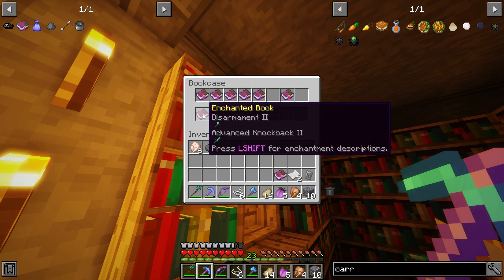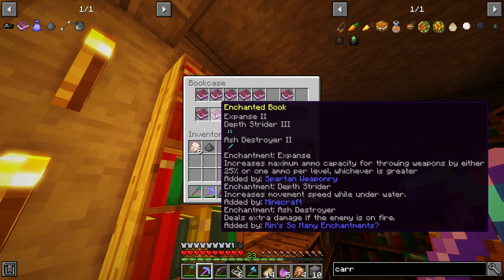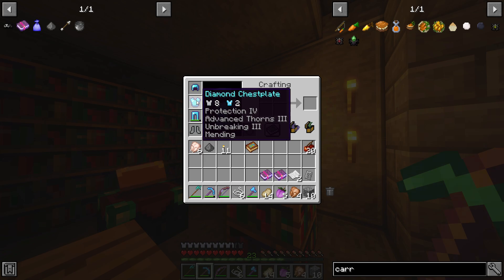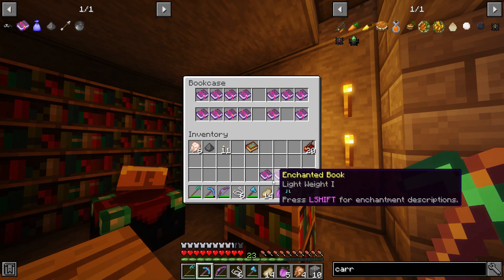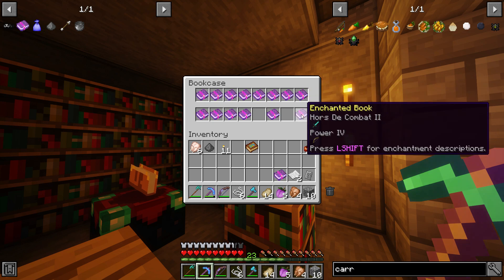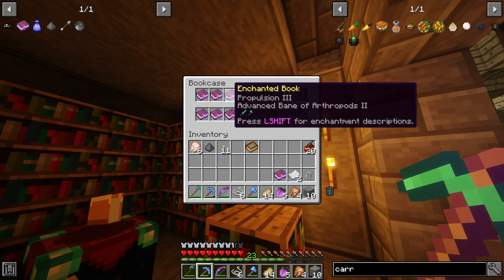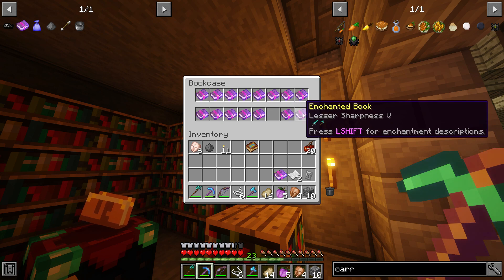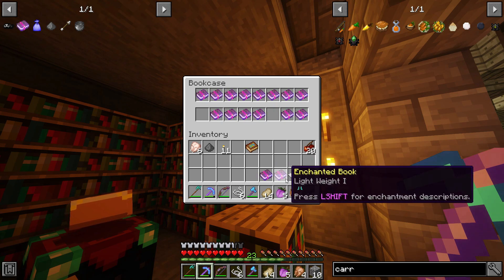Depth Strider increases the maximum ammo capacity of throwing weapons - that's actually really good. I'm mostly gonna be using these things because they're great. Maybe I should put that on the diamond leggings, that would be something pretty good. We have Lead, Stark Shadows, Feather Falling. Protection 4, Advanced Fire, Advanced Feather Falling, Advanced Flame - that is pretty good. Lesser Sharpness - actually, advanced feather falling and lightweight, that is gonna be great.